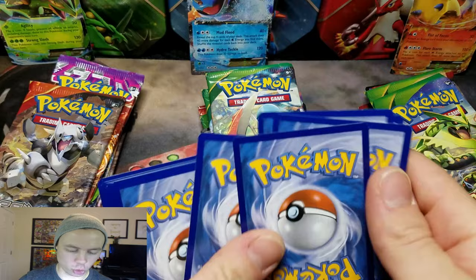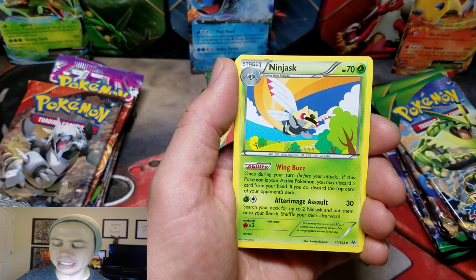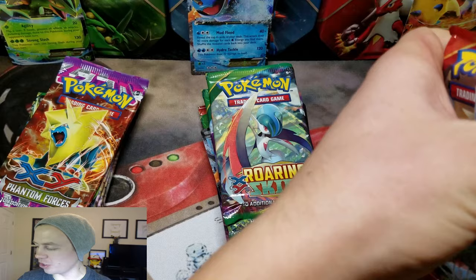Bagon, Pidove, Swablu, Wurmple — and this is one thing I do not like about Roaring Skies: it's all leaf energy and colorless energy Pokemon. Skyfield, Fearow, Fletchling Reverse Holo, and a Zapdos Rare. That's a sweet rare card, but no goodies — no holo rares or anything. Hopefully that changes in the very near future.